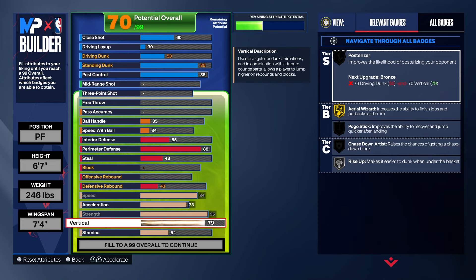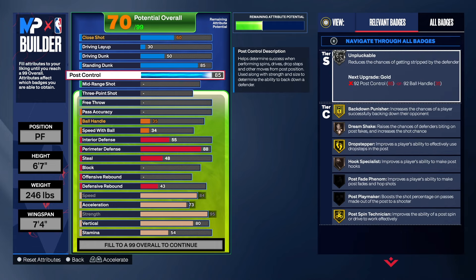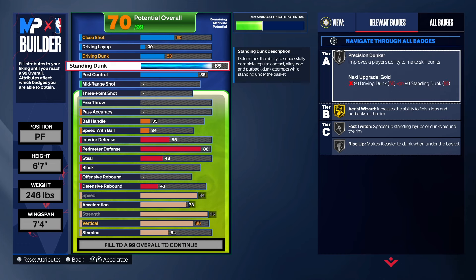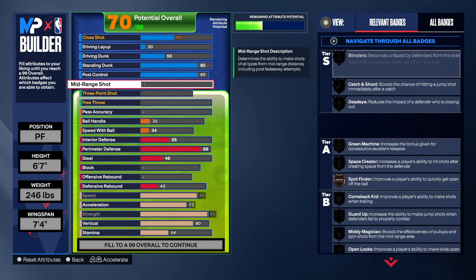As you can see, we do get Dreamshake in there. We got Unpluckable in there. We got Gold Area Wizard, Silver Fast Twist, Silver Rise Up — so that's pretty good. You can dunk with that 50, so we're good right there.